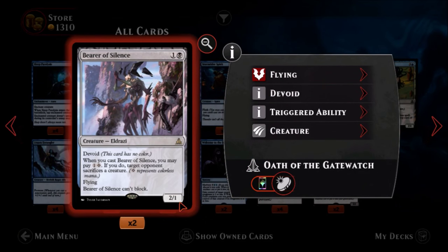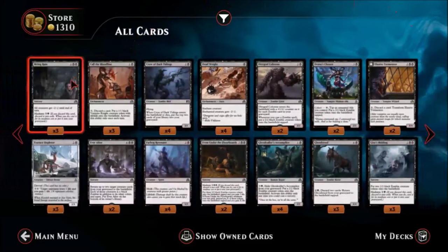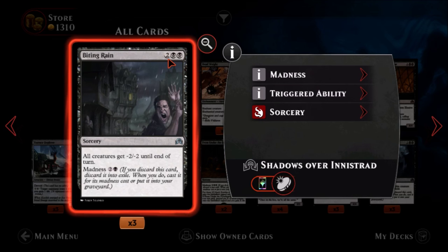Next we have Bear of Silence — one black, one colorless, a rare Eldrazi. It's a two-one creature with no color. When you cast it you may pay two colorless mana — one must be specifically colorless — and if you do, target opponent sacrifices a creature. It also has flying, so it's a two-one flyer, but it can't block. You would have to cast four mana total for it to destroy one of the opponent's creatures. Not that great. I'm not too sold on this — you'd have to wait until at least turn four and it can't block.